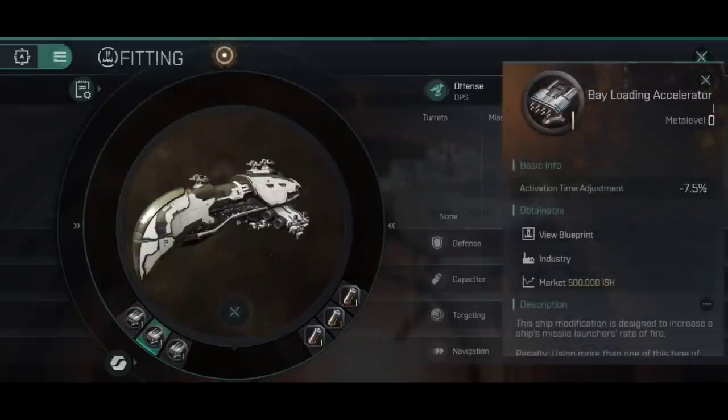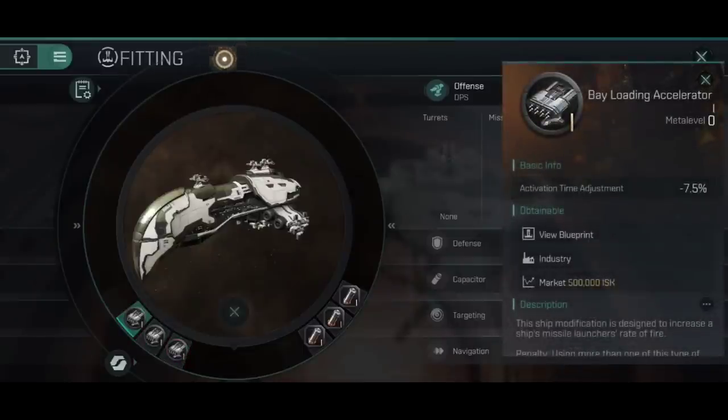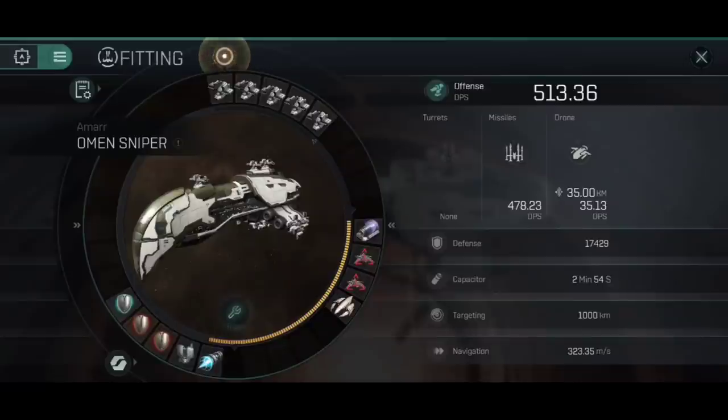On the other side of things, two bay loading accelerators and the Warhead Califaction Catalyst ensure that we're doing as good DPS as we can. These are all just Mark I's — nothing special here. We basically have our missile equivalent of burst aerators and a collision accelerator: bay loading accelerators and the Warhead Califaction Catalyst. Thank you to whoever put that meme up on Reddit — I genuinely laughed my head off and I'm going to try and find a little frame for it.